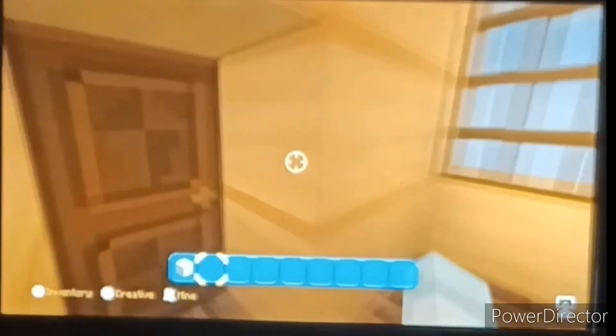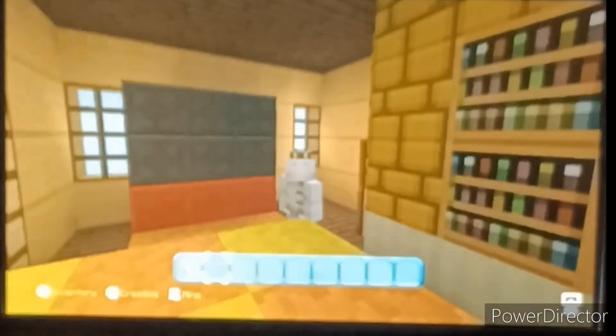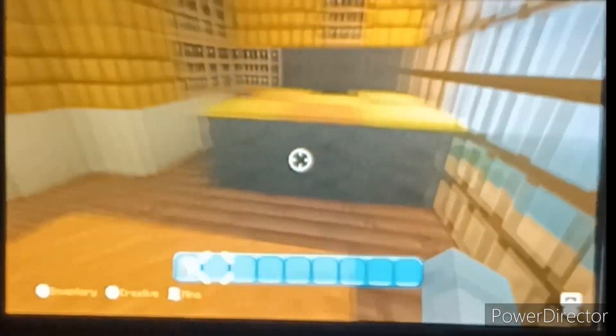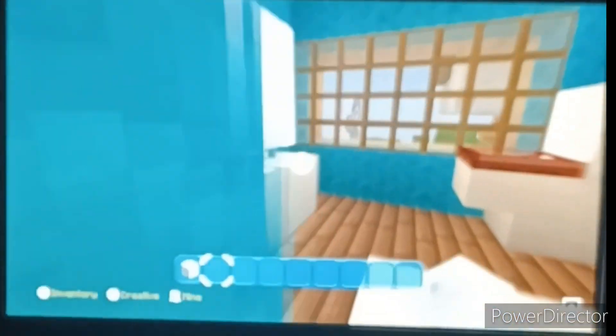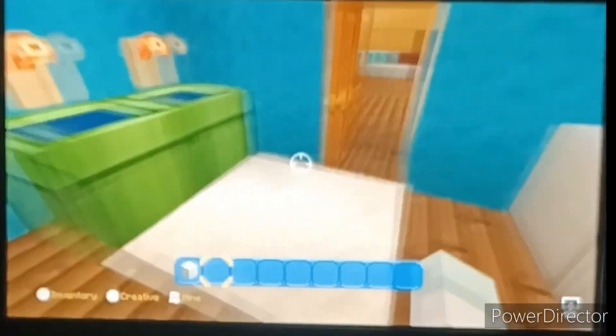Let's check out the ground area first. Here we have a bedroom — this was supposed to be my friend Matt's room, but I normally change the rooms for each of my friends instead of the characters from the actual series called Nintendo Funhouse. This is the bathroom — very short, yes I know.